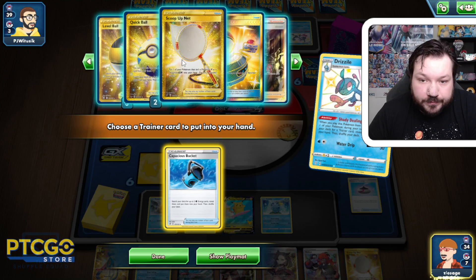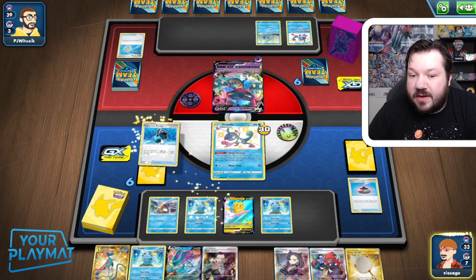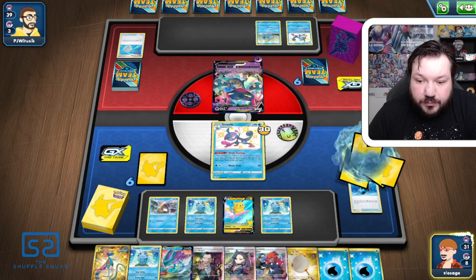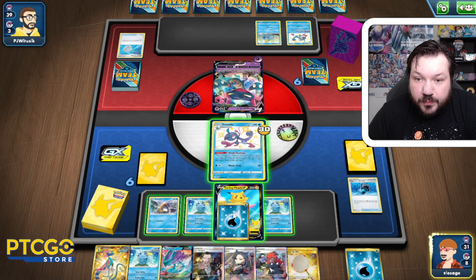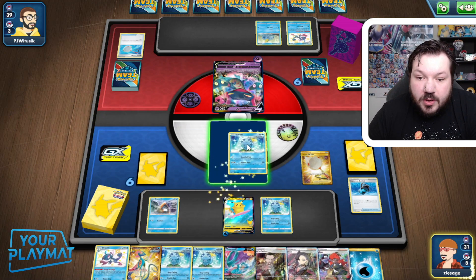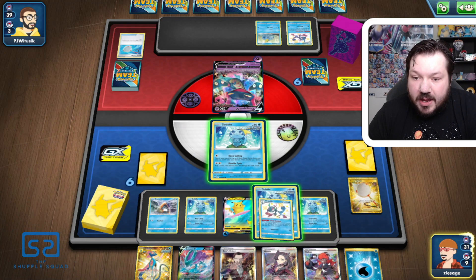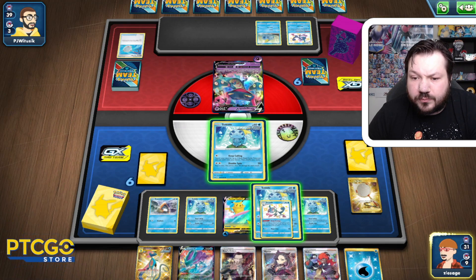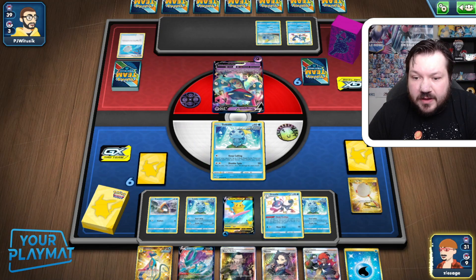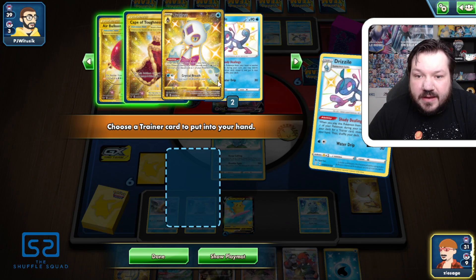We need to go Capacious Buckets. Quick Ball wouldn't do anything — we'd have to grab Quick Ball and Melanie. We don't have enough cards to make it all happen, actually. So let's just go Capacious Bucket, grab a couple of Water Energies. We're going to attach one to the Surfing Pikachu. We're going to Scoop Up Net this Drizzile and get set up with some more Sobbles. I think this one's going to get knocked out, so let's keep that in mind.